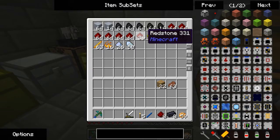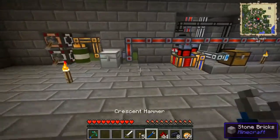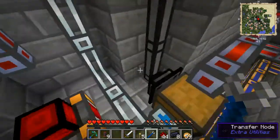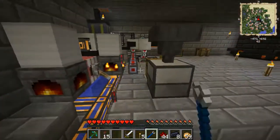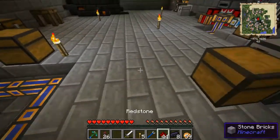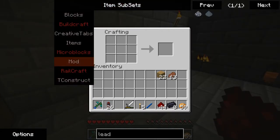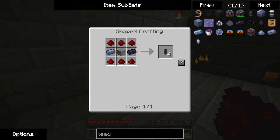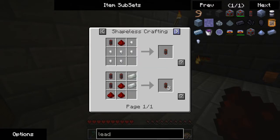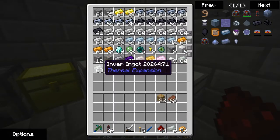I think I'm going to grab eight of this and just deal with my power system. As it currently stands, I'm not happy — partly because of where it's located, and the fact that it's low power. So, Leadstone Energy Conduit — no, we want to make this. It's not lead, it's Invar. Actually, that's even better.